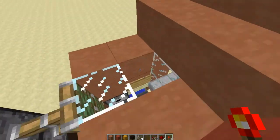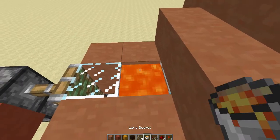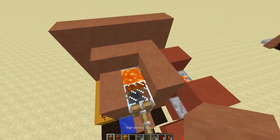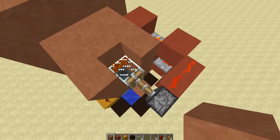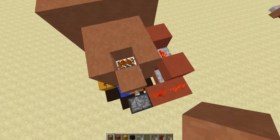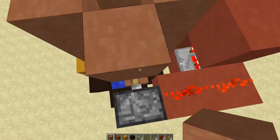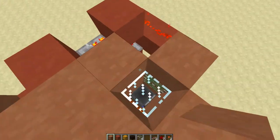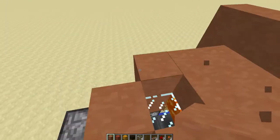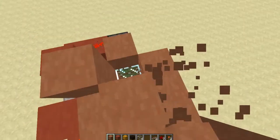Now just to finish things up, take your lava bucket and put it down right there. And then all that you have left to do is to get your mobs into this hole right here. You can make a mob elevator right behind these pistons, or just funnel them directly in from a mob spawner. Whatever you choose to do, it's completely up to you.